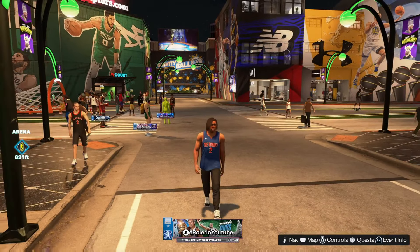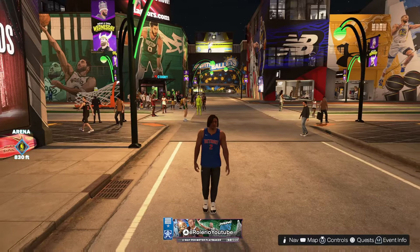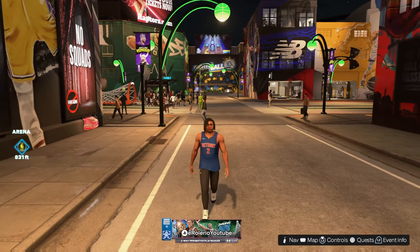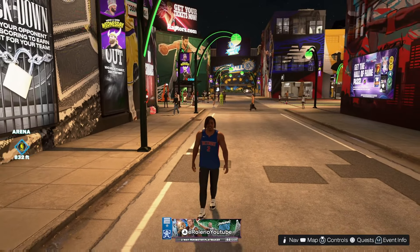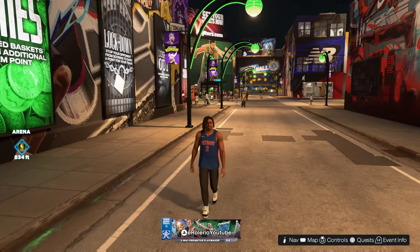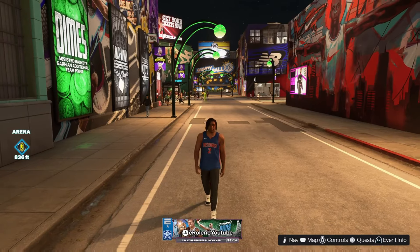Smaller guards really are not for me. When I'm on the court on a smaller girl I just feel so tiny, but I decided why not step out my comfort zone and make a smaller guard. Smaller guards are really good this year — I'm just now finding this out. They're really good. I made a six-four point guard. I'm gonna call this my Rondo build. This build is really really good.